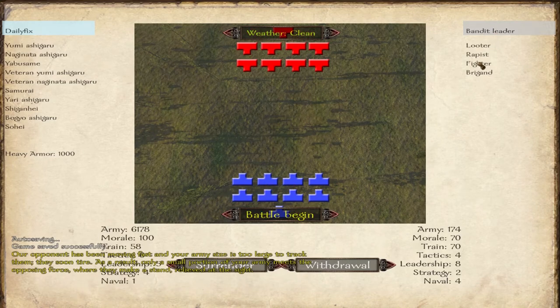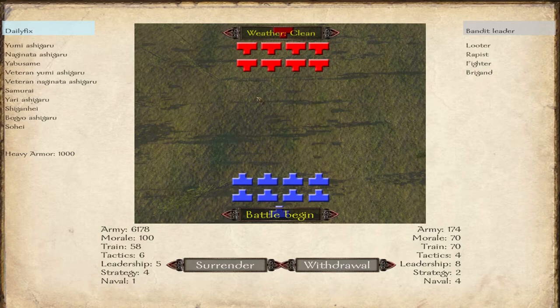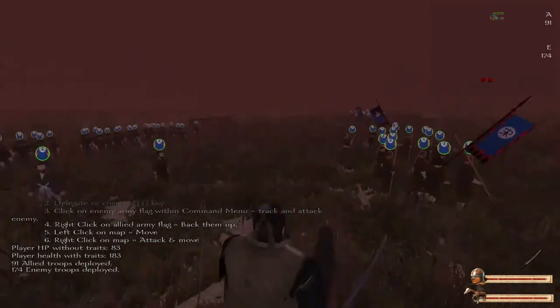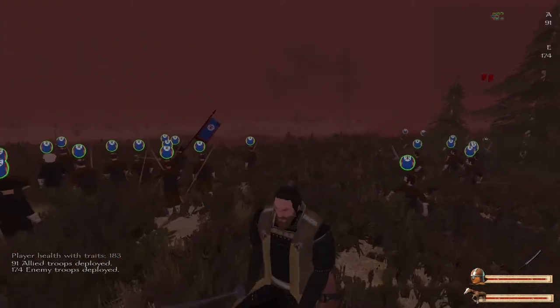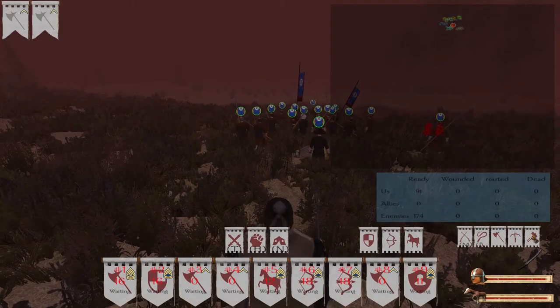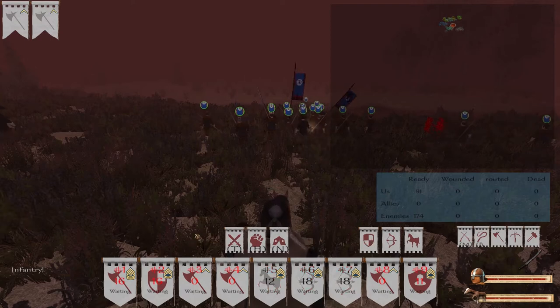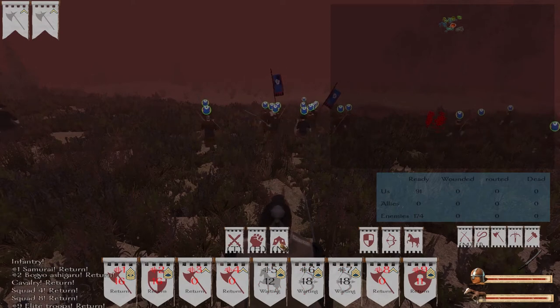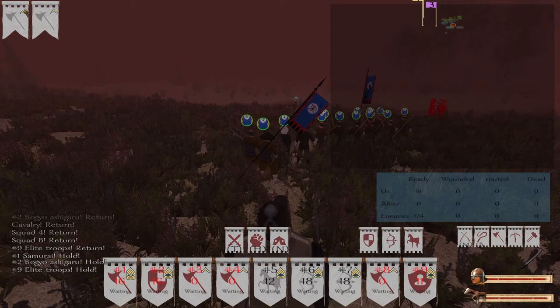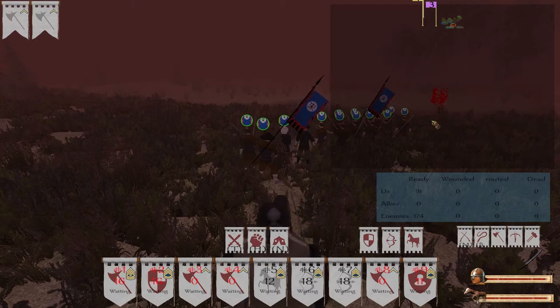The weather is clean, the battle begins. Can we equip or do something with our map? No. Okay, begin the battle then. Let them come towards us this time. Let's open the map here. They are running back towards us. That's a horde incoming.